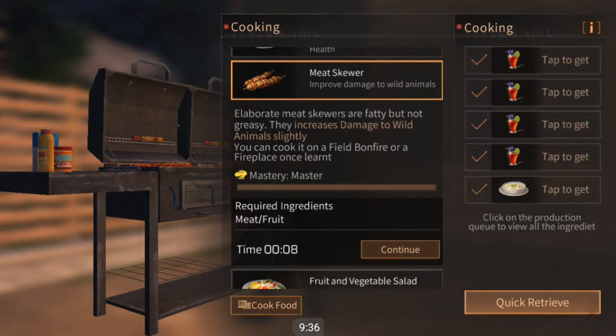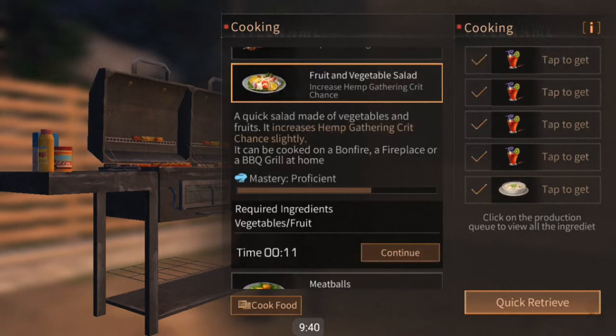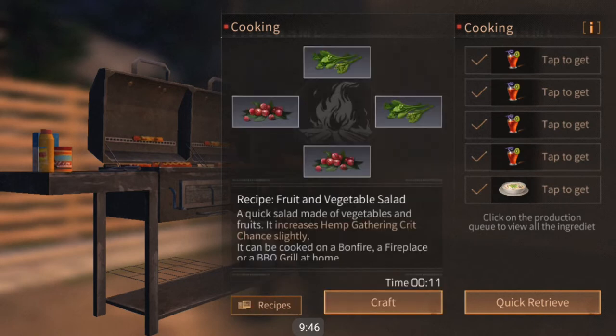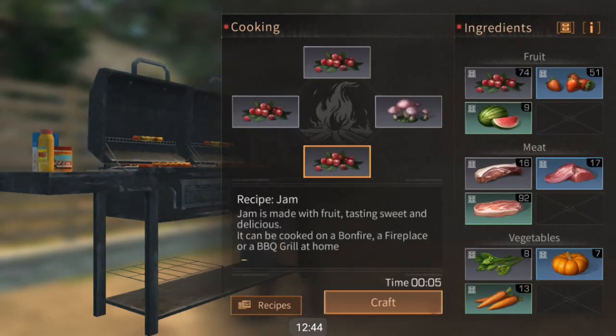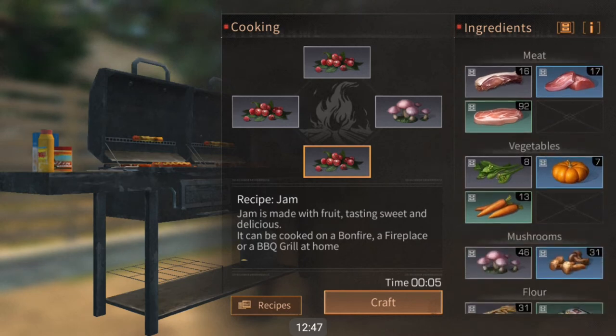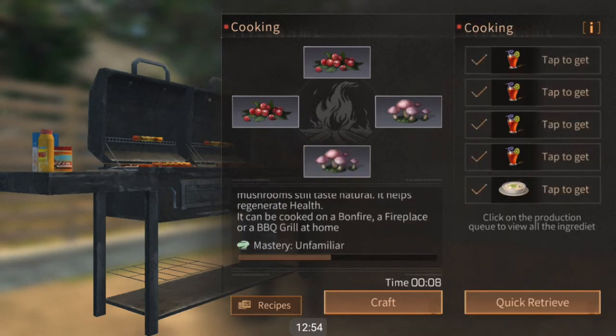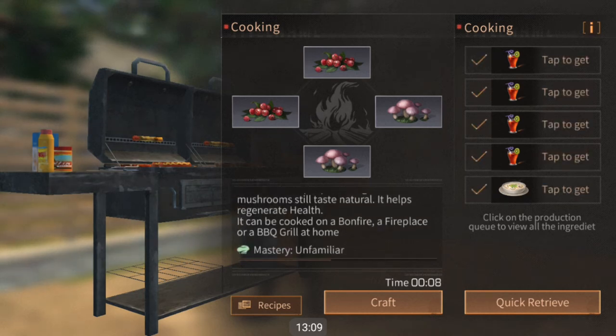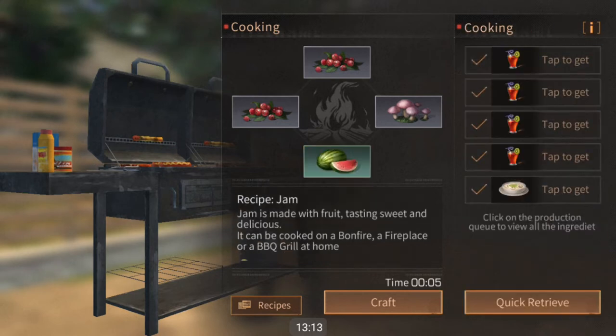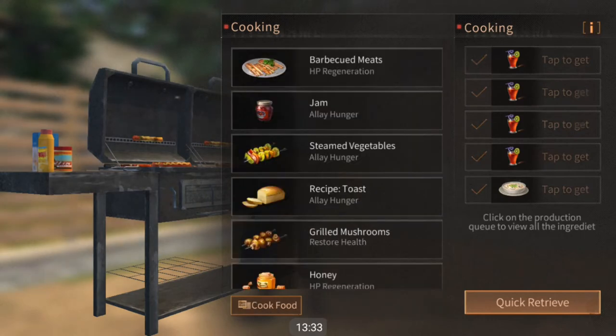Meat and berries is pretty commonly found in Fall Forest, so you should have no problem mastering this recipe. The fruits and vegetable salad is equal parts fruit and vegetables — actually you can stretch out your vegetables by adding more berries. This applies to almost all other recipes, though there are exceptions. For example, making grilled mushrooms: even though it says you need mushrooms, you can put in two berries, but if you put a third berry it will turn into jam instead.